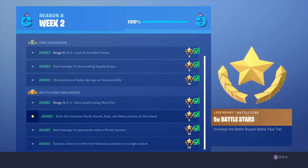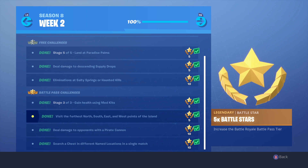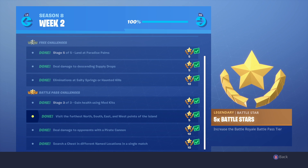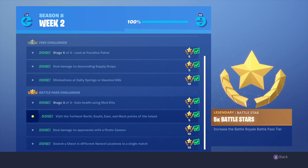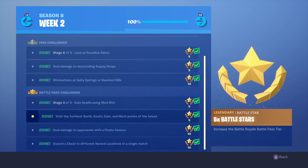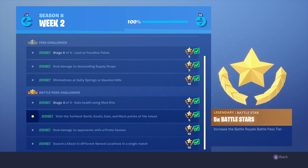The next challenge is to visit the furthest south, east, west, and north points of the map. This is pretty self-explanatory — just look on the map and see what's the farthest top, left, right, and bottom. Literally just land there; if you zoom in on the map you'll see a little sign that says N, S, E, or W.